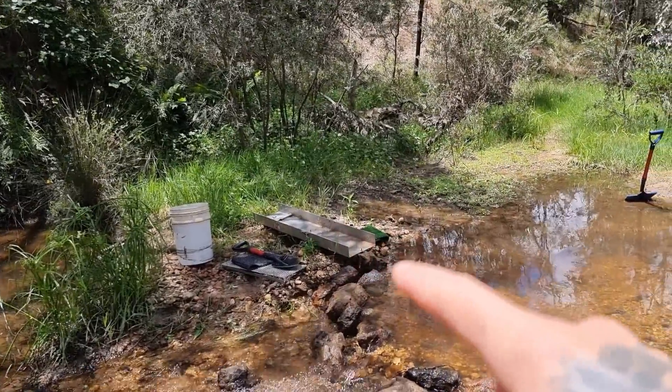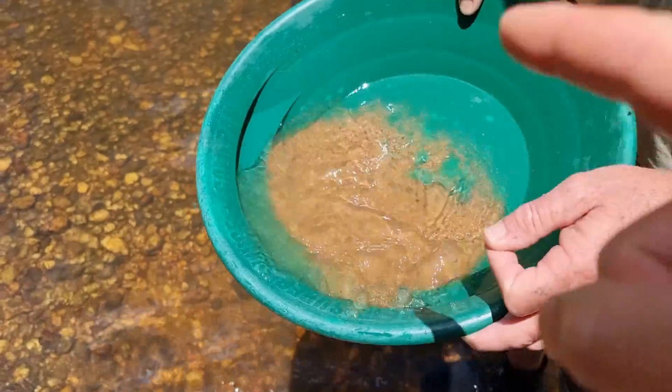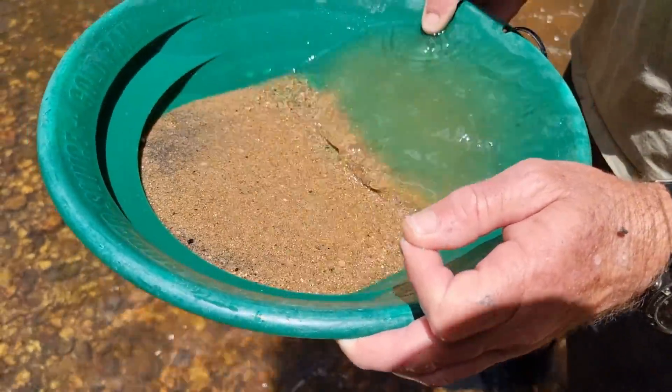Mick is using the mega river sluice with the same moss I am, which is actually just astroturf that you buy in a roll from the hardware store. And this is just from that astroturf — he's got the same tin problem I've got.